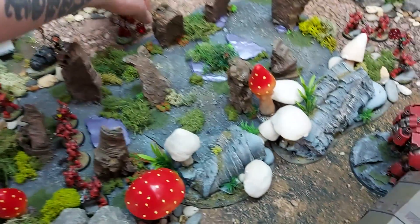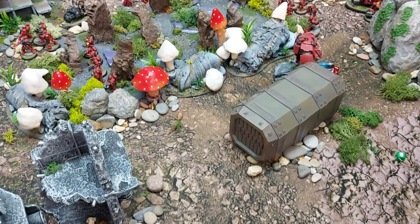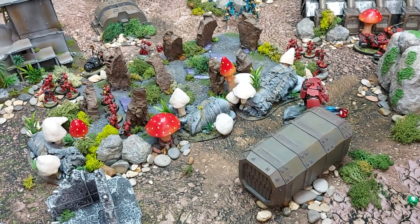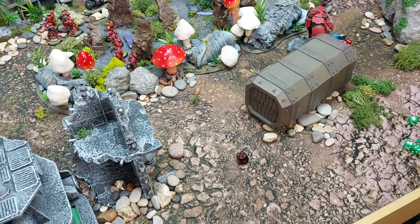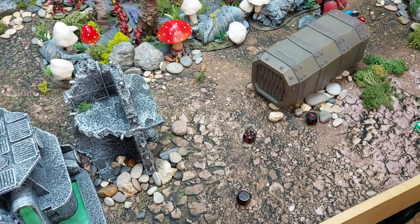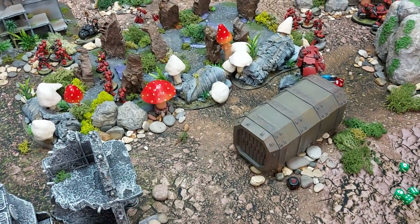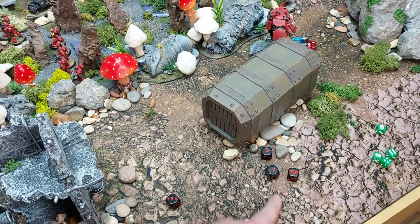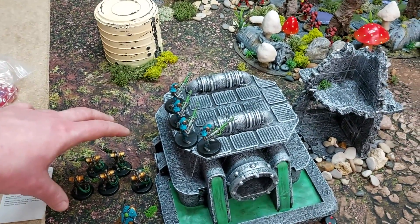Death Marks fire at the Sanguinary Priest — three hits, strength five vs. toughness four, wounding on threes. Dynasty re-roll triggers — three wounds and a mortal wound. AP minus two, one at minus three due to the six rolled. He drops to two wounds remaining after saves.